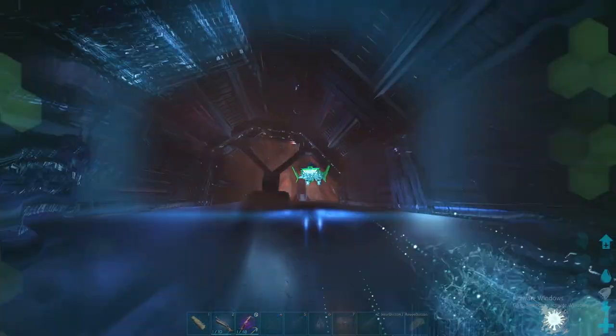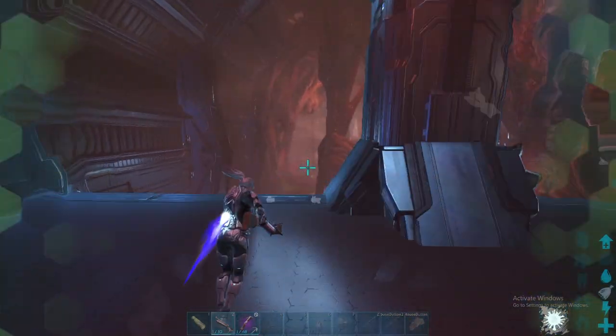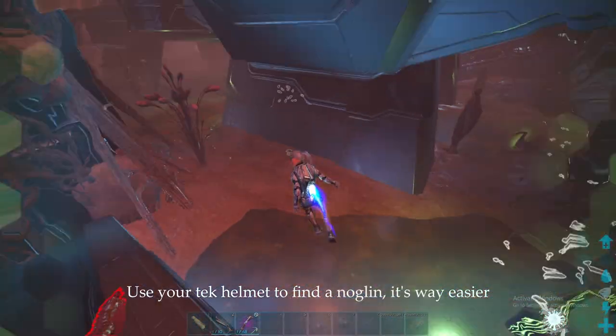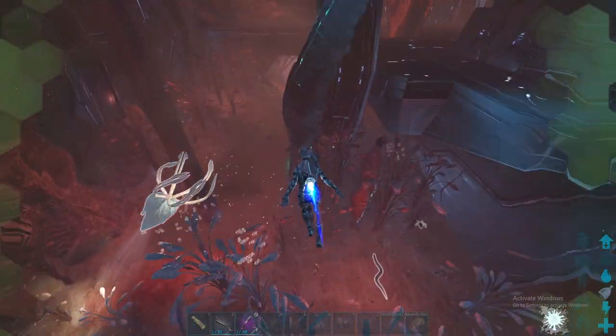I'm in Rock Drake entries now. I'm gonna get a Noglin — try to grapple it, maybe I'll net it first depending on if it's gonna be hard or not. First, to find these things, just use a tech helmet — it makes this like 30 million times easier. It marks them with the helmet and you can easily see them.